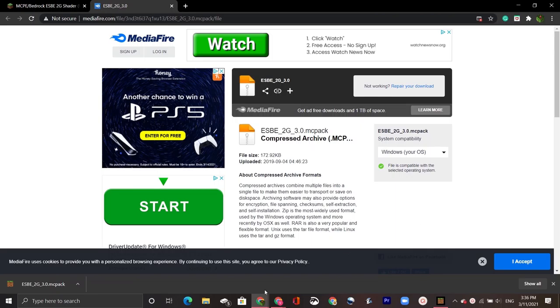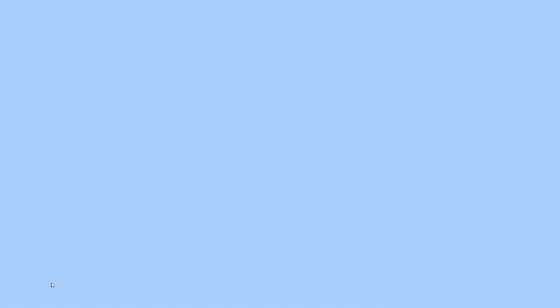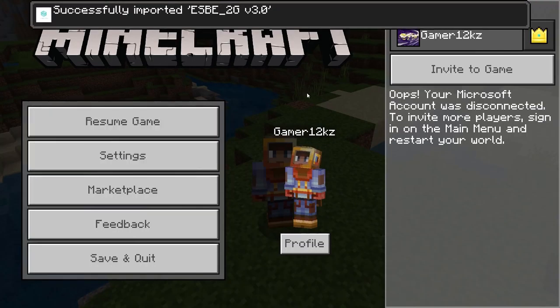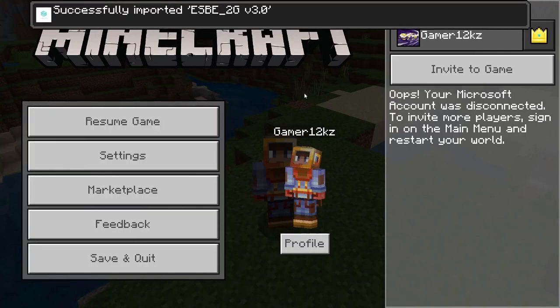Once you do that, click on the newly downloaded shaders pack, which should automatically open up Minecraft and start importing it into the game. After you get a notification in the game that says the shaders pack has been successfully installed,